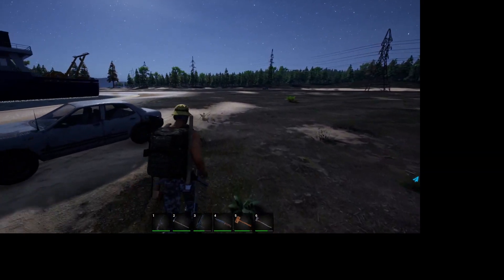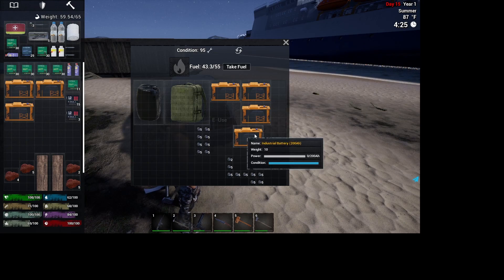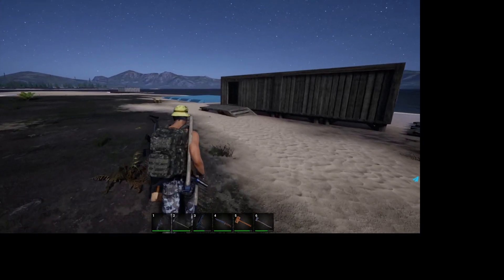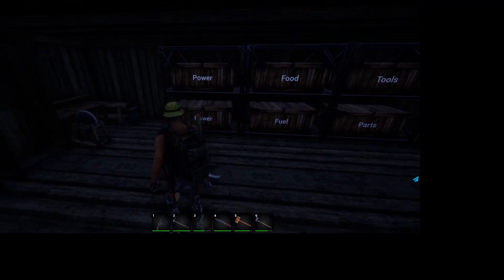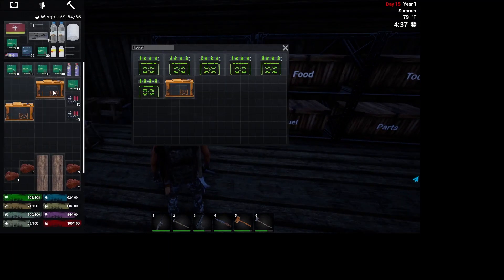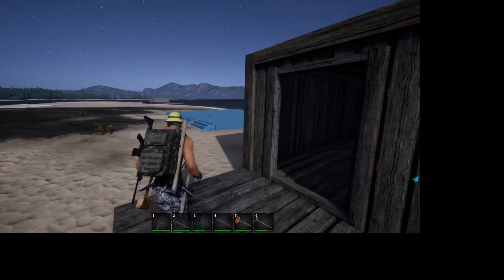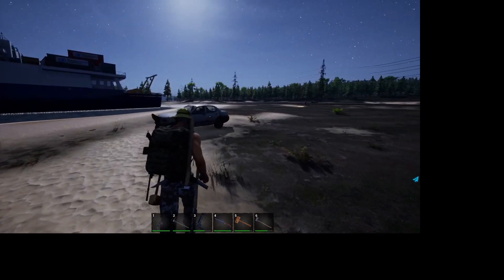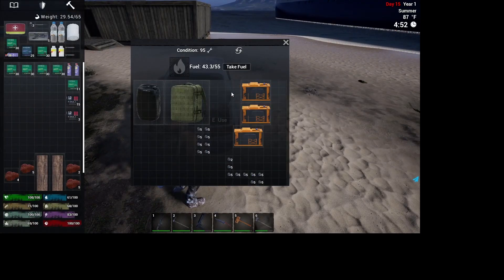Once we learn the battery bank, we're going to put that up over in the horde invasion base. The orange batteries are for that main house once it's built — if I can get them ahead of time and put them away, that's one less thing to worry about later.